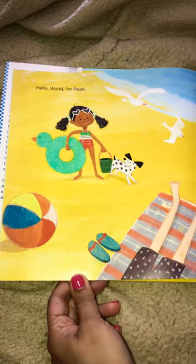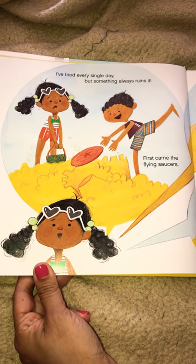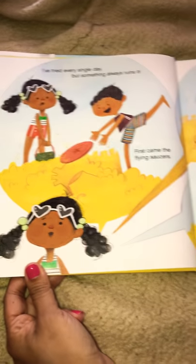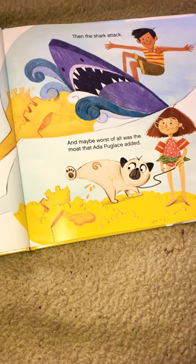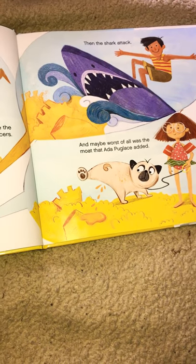Hello world, I'm Pearl. It's the last day of summer vacation, which means today is my very last chance to build a sandcastle. I've tried every single day, but something always ruins it. First came the flying saucers, then the shark attack, and maybe worst of all was the moat that Ada Puglase added. Ugh.